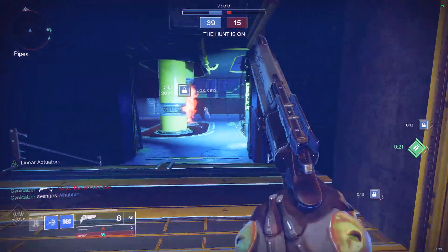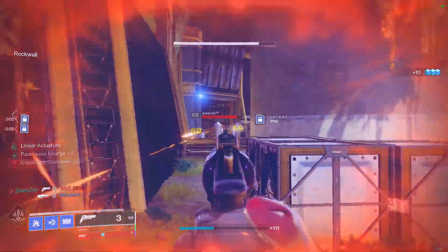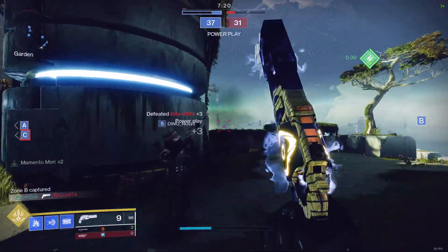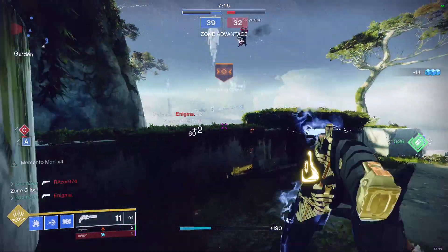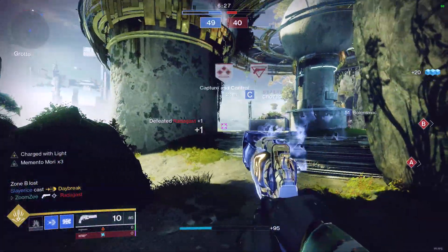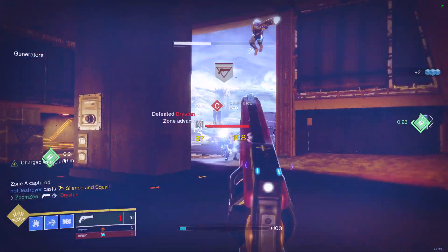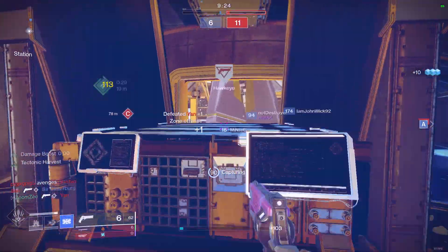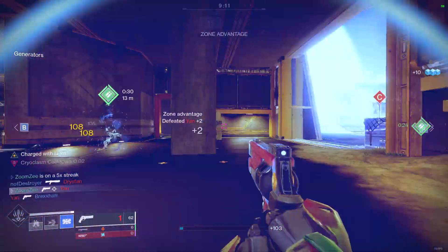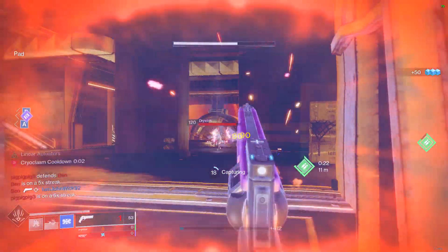At number 5 we have the Hawkmoon, an exotic Hand Cannon released this season with extra damage, incredible aim assistance — making it great for consoles and controllers — and it will probably move up the charts once we get random rolls giving it more options. At number 4, the Ace of Spades — one of the most well-built weapons with incredible range, great stats, two perks that effectively act as four: damage perk, reload perk, Dragonfly, and radar while aiming down sights. If you're unfamiliar with Hand Cannons, Ace of Spades is the best starting point. At number 1, the Sturm — thanks to its exotic tier stats, nearly maxing out range with the Catalyst giving 20 range and 40 handling, essentially solving the handling issues.